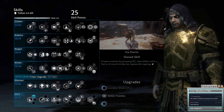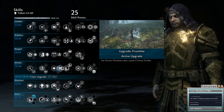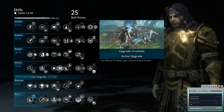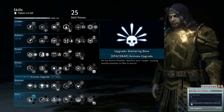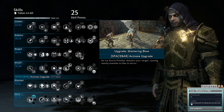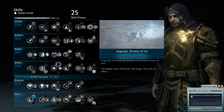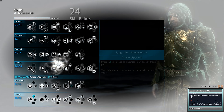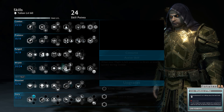For Ice Storm, get Frostbite. Frostbite means you're guaranteed to get off that crit, and that crit will give the cursed effect. Shattering Blows are okay if you want to make them flee, but we don't really need that for this build. Shower of Ice is good if you want to freeze a lot of Uruk, however I prefer Frostbite.